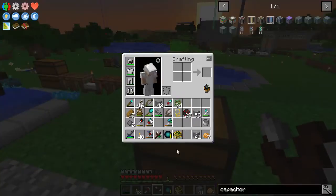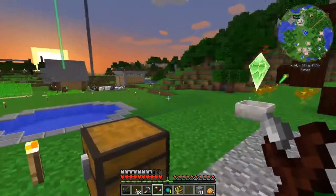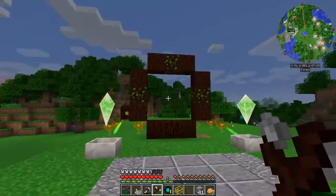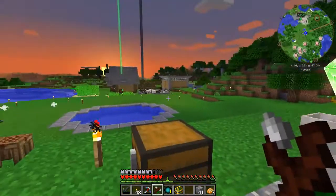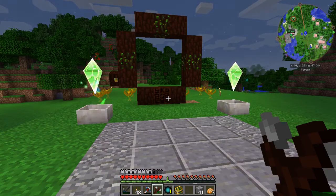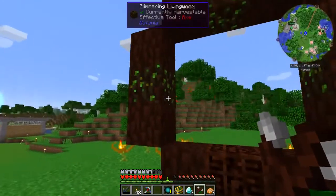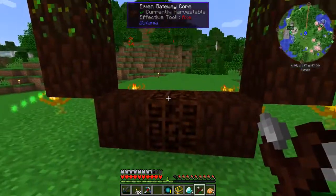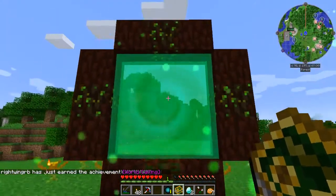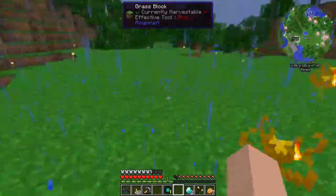The next thing we're going to make is the crystal bow, but I need to get some diamonds and other stuff first. It's getting to be night time so I'm going to sleep, gather up some gear, then open up this portal and get the dragon stones we need for the crystal bow. The first thing we're supposed to do to light this is right-click it with the wand of the forest — there it goes, it works! It says to throw the book in there, so let's do that. It did work — cool!